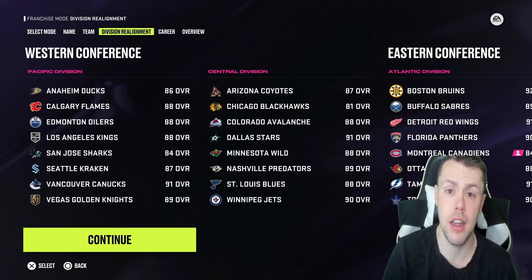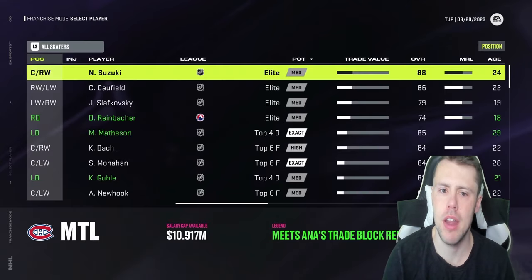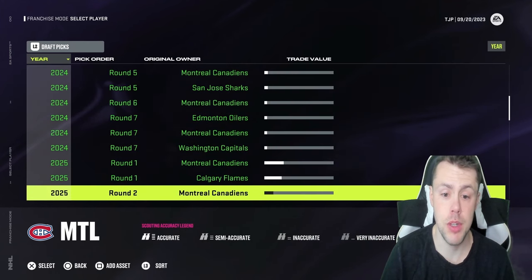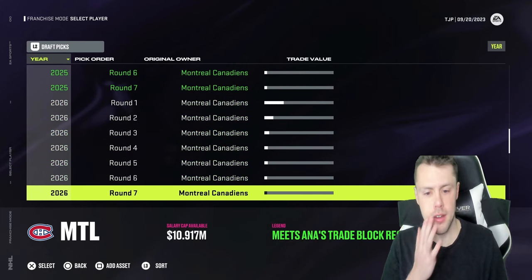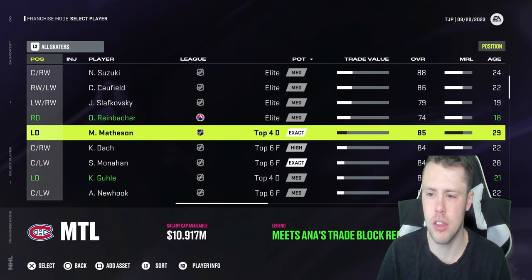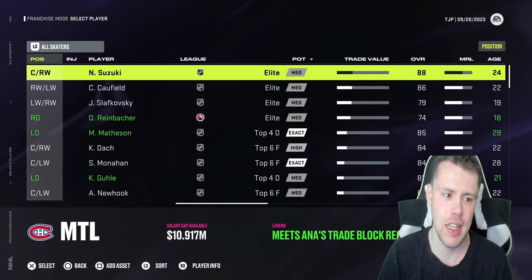We don't really care much about who's on the roster — all we care about is how many picks we have. If we take a look at our draft picks, we do have our own first rounder, some third rounders, some fifth rounders, some seventh rounders. We have some first rounders for next year with the Canadiens, and we do have some decent young skaters, nothing with franchise potential, but we'll work with it.